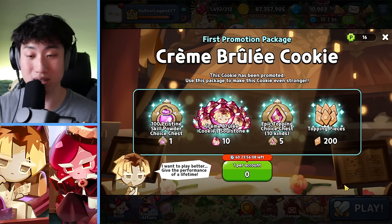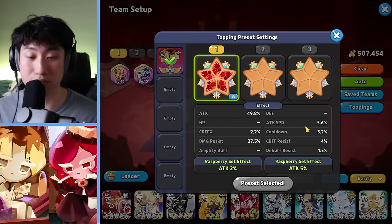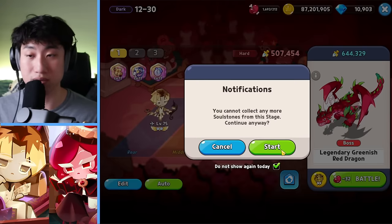Definitely seems like an attack-speed-type cookie. So let's just test him out, honestly speaking — it seems very interesting. We're just going to use Raspberry first with some cooldown, damage resist, and attack speed, just to see the damage here.